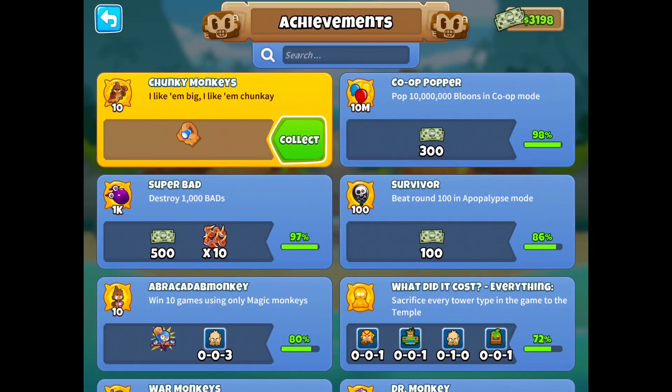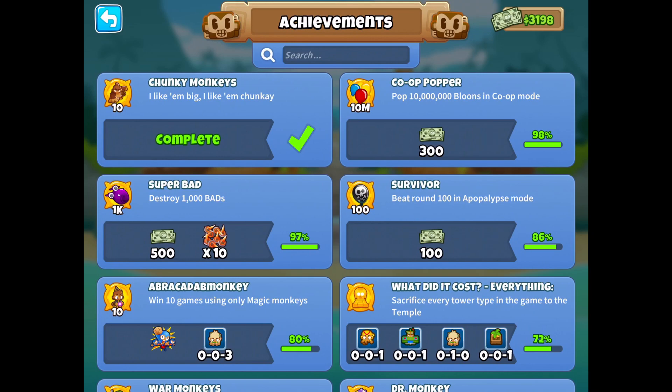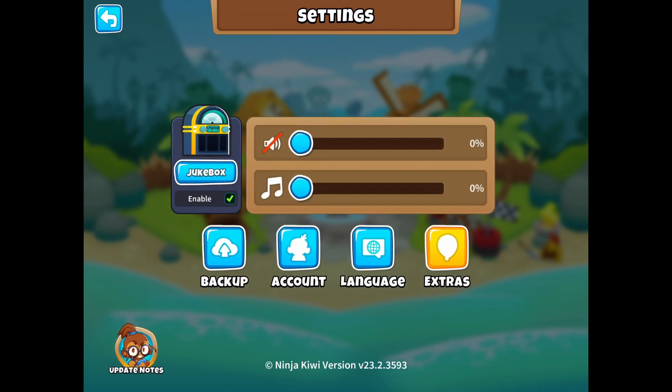All right, there's the notification - collect Chunky Monkeys, Big Towers. All right, let's go to Settings, Extras, and there it is. We can turn it on now. Let's go back.